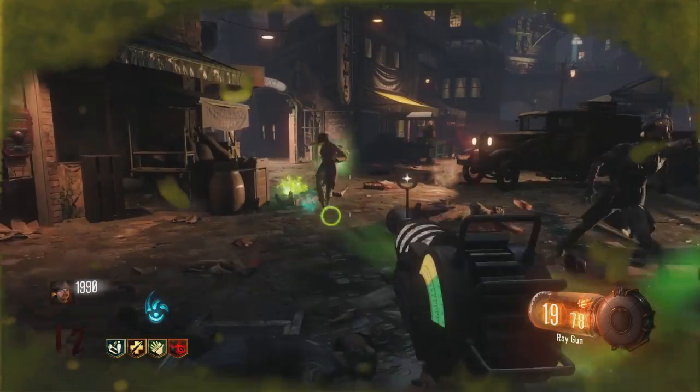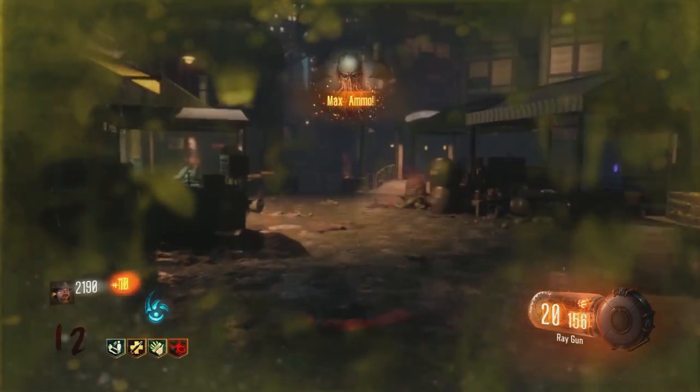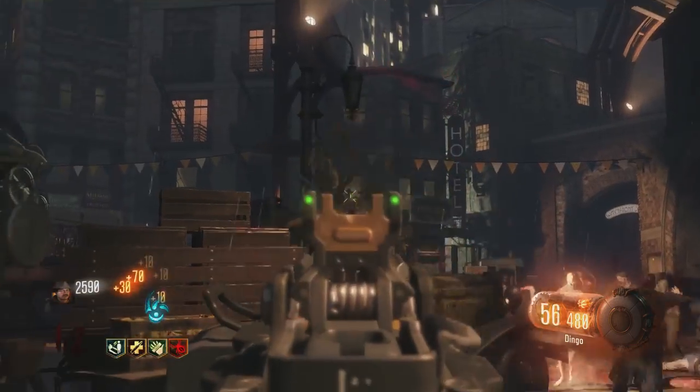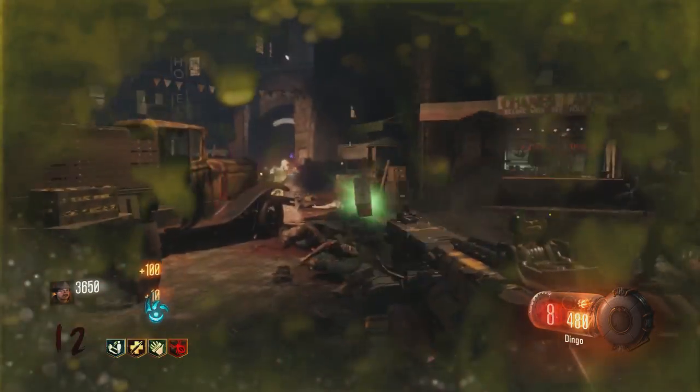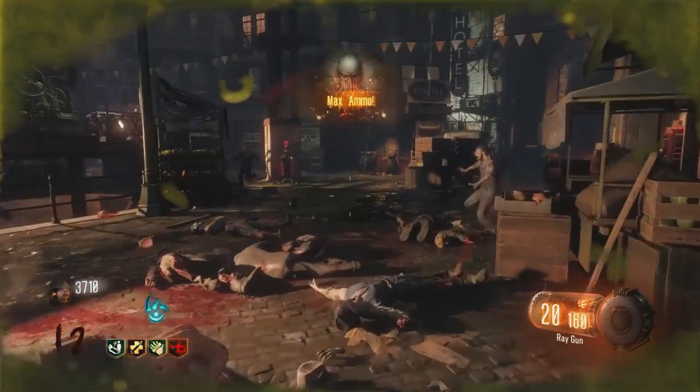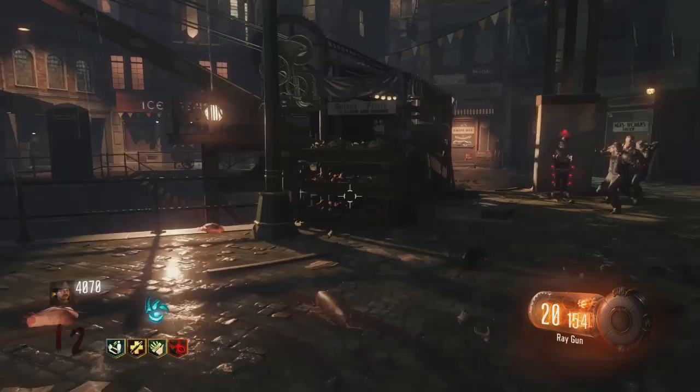It's an awesome looking perk machine and gives you some very cool effects. It costs 4,000 score, which is a lot — very expensive for a perk. But it will not only change your melee, it will also change how zombies affect you. If you knife an enemy, it has a chance to wrap them in web, keep them in position, and constantly damage them.